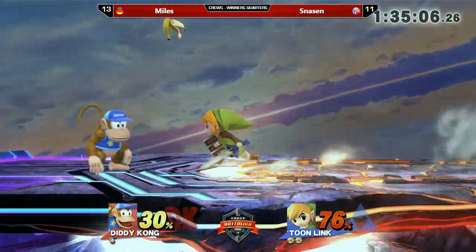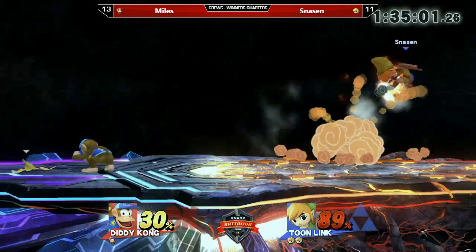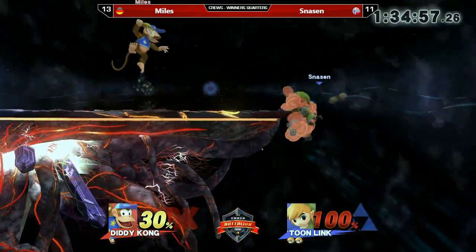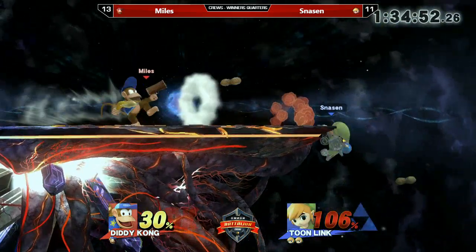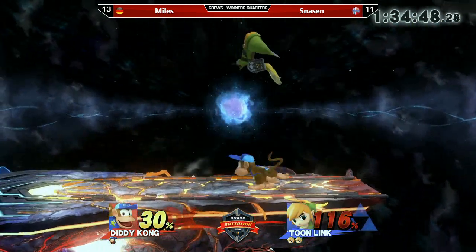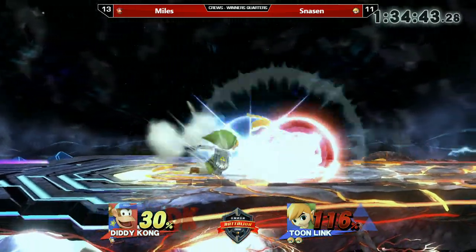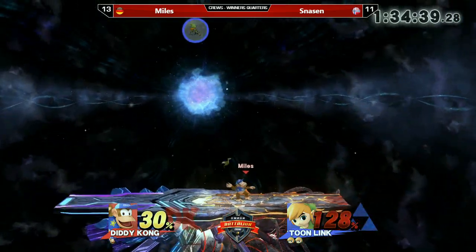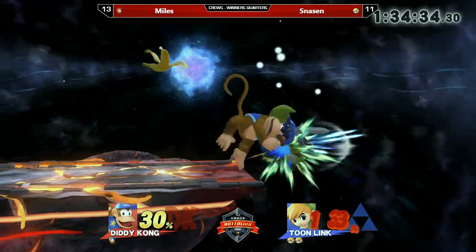Especially since in this tournament we have three stocks per player — that's like one player advantage already. Snarsen tries to keep a banana from Diddy Kong so he can't use his own. Really good pressure here from Miles, just not letting Snarsen rest at all. If Miles takes the stock pretty quickly he can probably win the match outright. The next up smash will kill. You need like 150–160%.